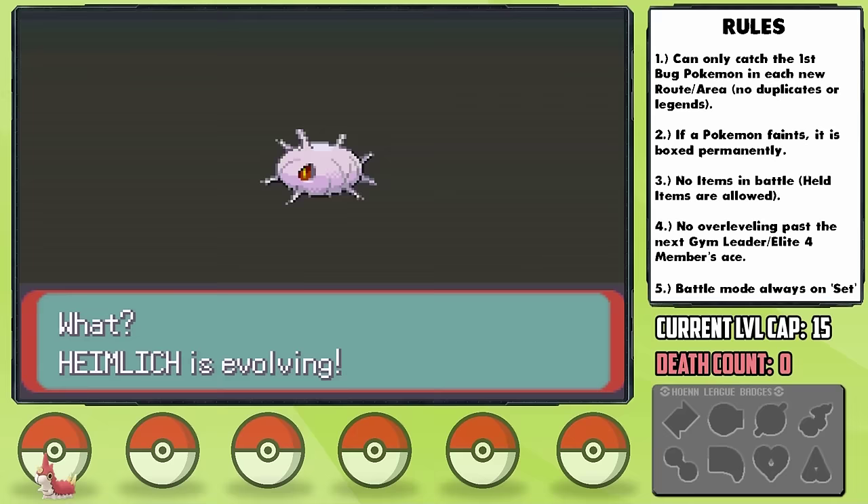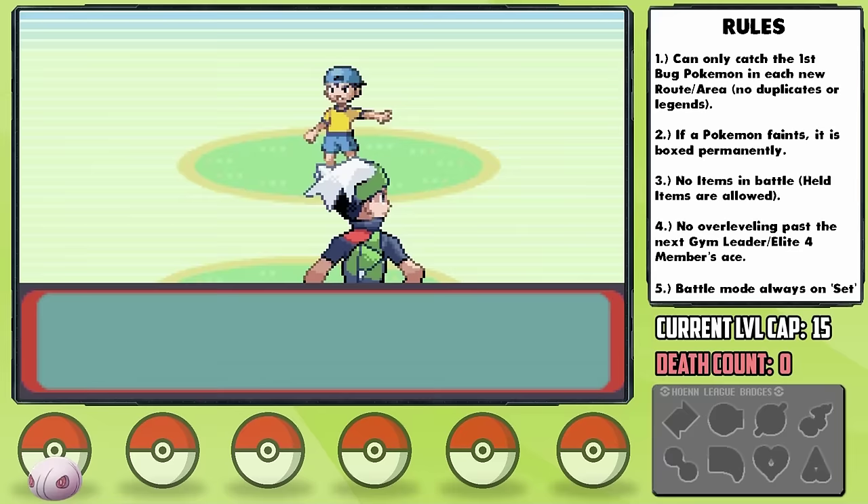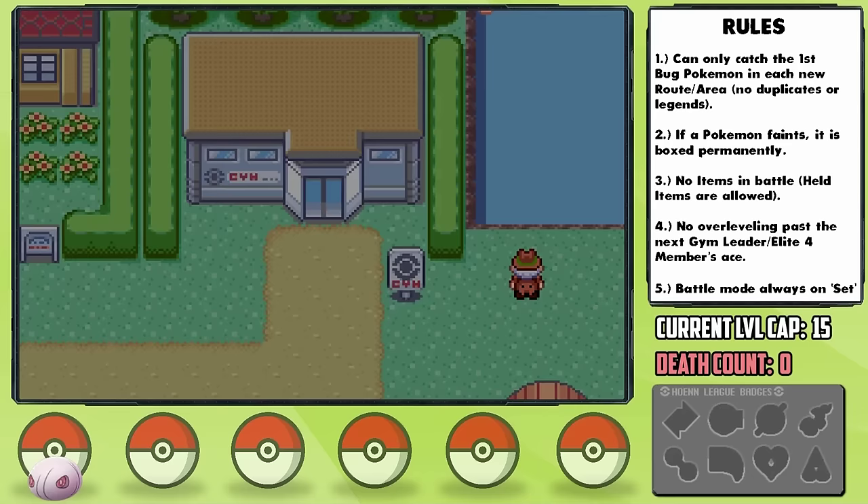While grinding, Heimlich evolves and turns out to be a Cascoon, meaning we got the Dustox line — pretty cool. With the extra defense from evolving, I'm feeling ready to take on trainer battles, although weirdly enough, after evolving from a Wurmple it actually has a lower attack stat, so it makes battles manageable but tedious.